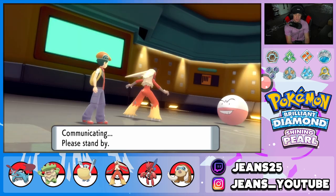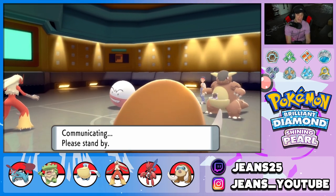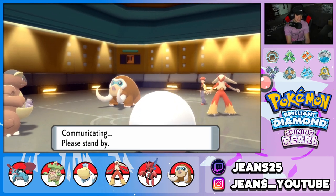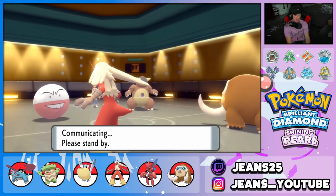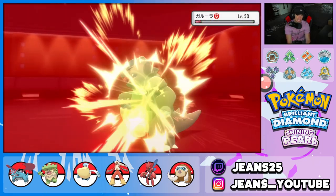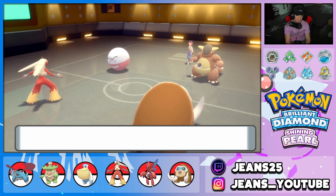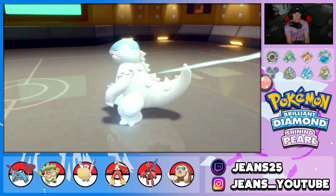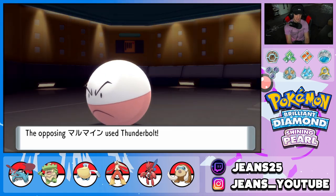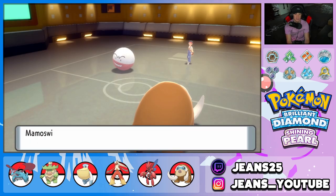Mamoswine hits like an absolute boulder dropped off a mountain — that's how hard he hits. Close Combat comes through, Kangaskhan is dead — get out of my face! Thunderbolt takes out Blaziken as expected. Now we send Earthquake freely. Dropped Electrode down to low HP — oh, it's rocking the Shuca Berry, so it soaks that up. I have Ice Shard which might be able to take it out at that point. Final Pokemon reveal: Garchomp! Oh baby, we love us some Garchomp.